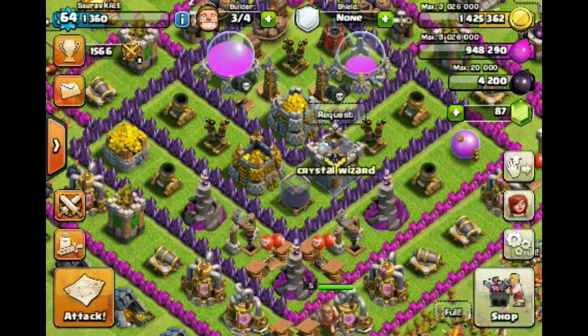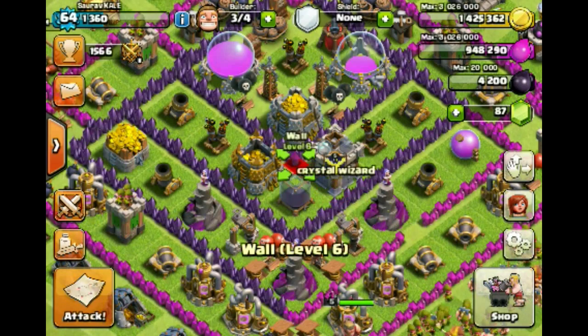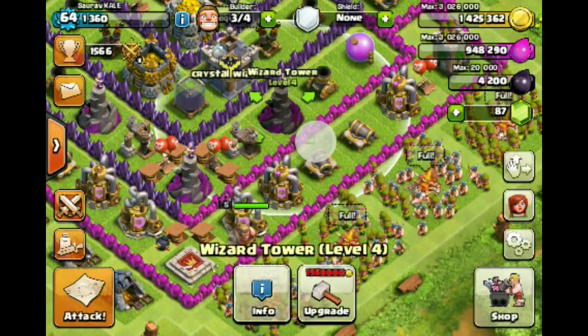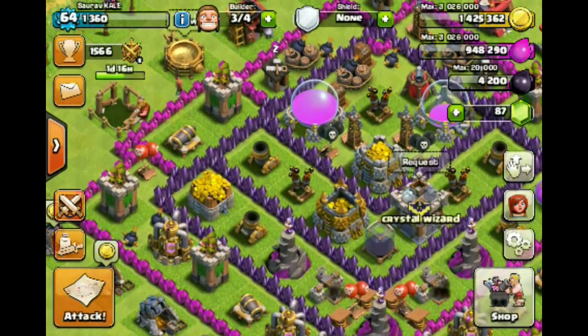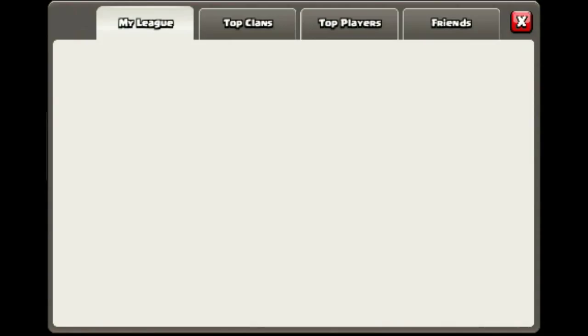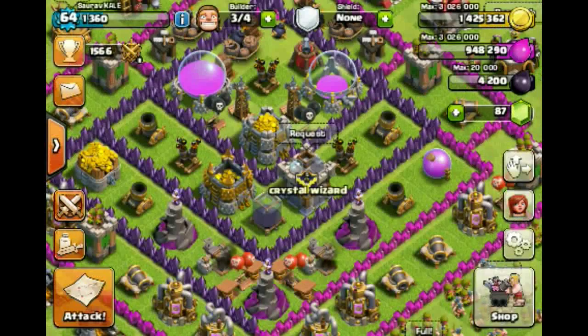Yo guys, Saurav here and today we are going to work on upgrading our archer towers to level 9. This is me showing you the base — we have upgraded all our cannons to level 9, we did most of our walls, we got our fourth builder, and there is the dark spell factory. There is a new update where you can make dark spells: the poison spell, the earthquake spell, and the haste spell.